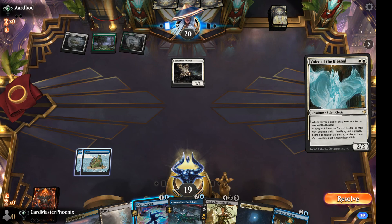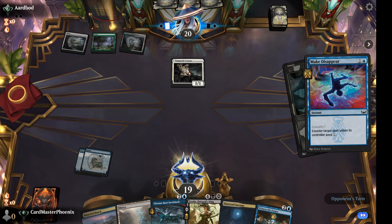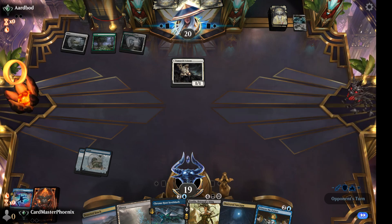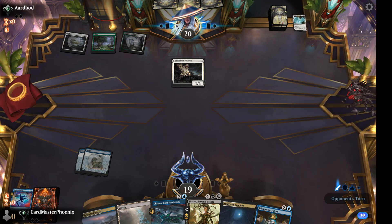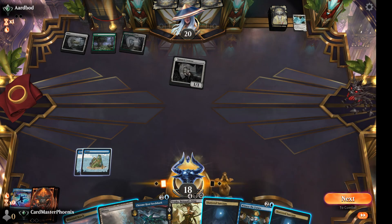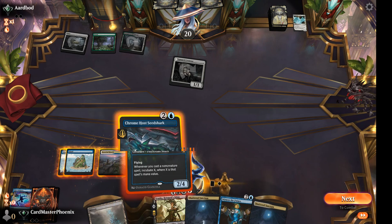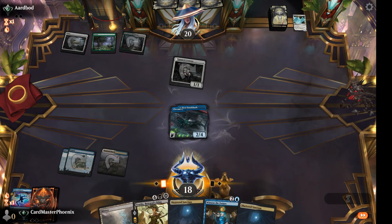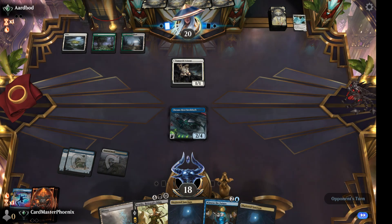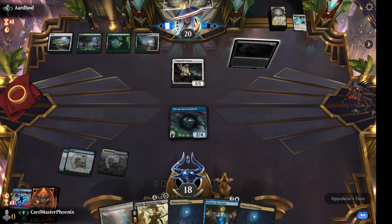Voice of the Blessed — we are going to go ahead and Make Disappear that, because that's what really gets the value drain rolling. It gets super big, super quickly. Get another one, get on the 18. We'll play Deserted Beach and tap out for a Trumpo Sea Shark, start getting value off all our non-creatures.